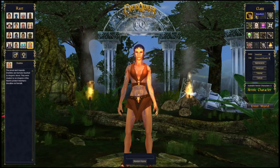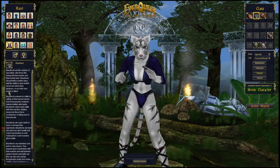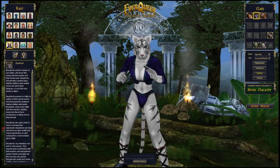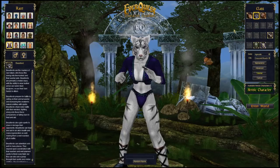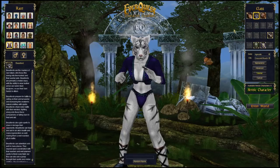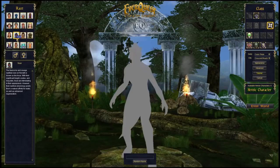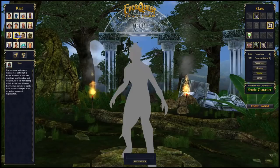A Beastlord has to be one of the primitive races. A beastlord is a combination of a monk and a shaman — they get some pretty cool buffs but much later than shamans do. They're decent in melee but not quite as good as a monk. The big advantage is they get a unique pet based on race: Vah Shir gets a kitty cat, troll used to get a crocodile, ogre gets a bear, Iksar gets a scaled pup, and barbarian gets a wolf.